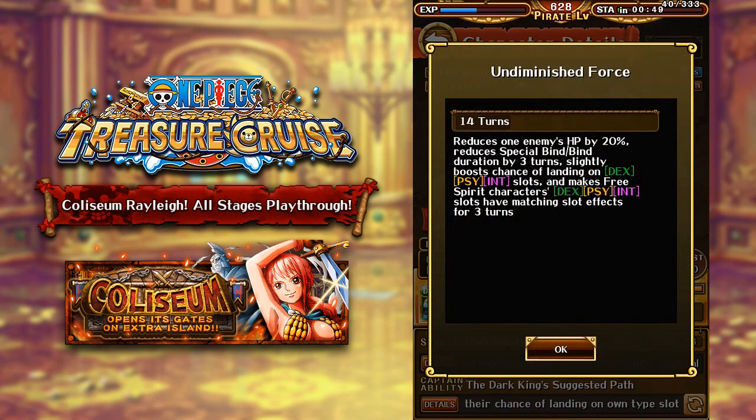His special ability is quite interesting. It will reduce one enemy's HP — only one enemy — by 20%, and also reduce special bind and regular bind duration by 3 turns. Some pretty solid utility there. He also will slightly boost the chances of landing on a dex, psi, or int orb, and also count as beneficial for your free spirit characters. It's a nice balance between utility and orb manipulation.